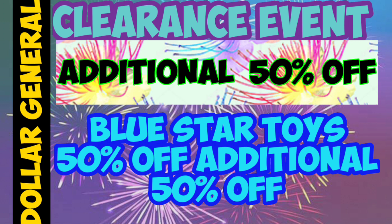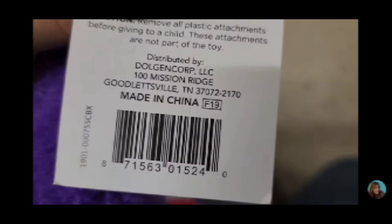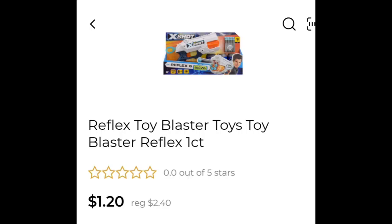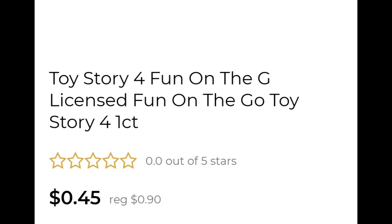Then we have the Blue Star, which also has an extra 50% off. There's lots of teddy bears and lots of toys. Definitely if you see a Blue Star toy, scan away — if you want it, grab it. This is a good time to get Blue Star toys. This Toy Story action set has lots of stickers in it and it'll be only $0.45.